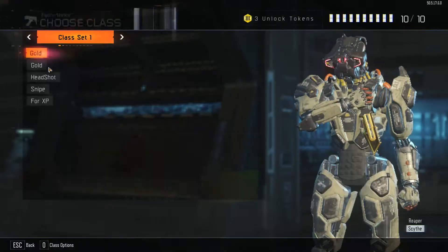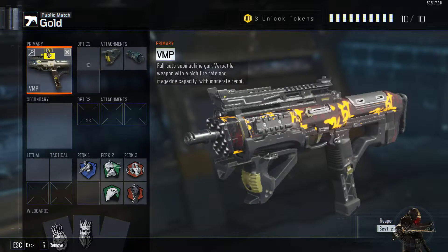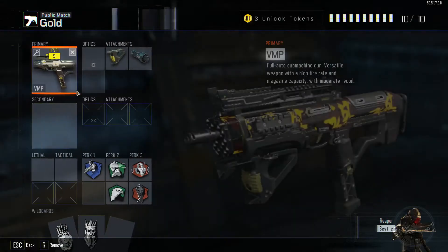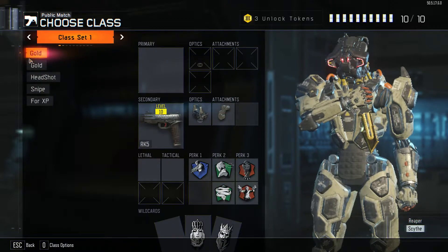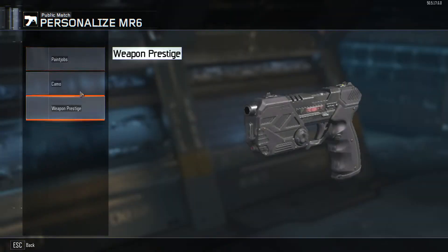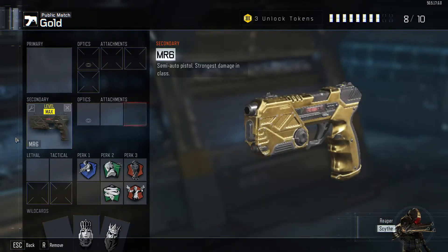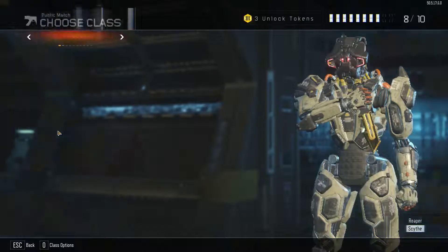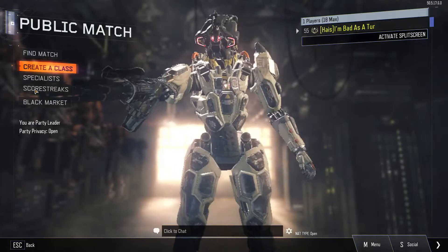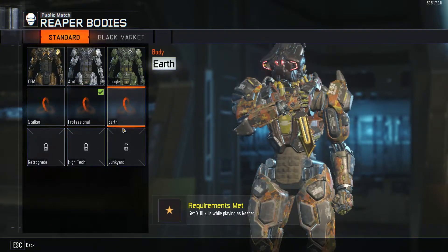We're going to check our stuff before we go to level 1. I've got my VMP with level 9 and a nice camo. We're also going to check out our MR6 with the new gold camo, which I tiredly tried to get headshots for because it's quite hard. MR6 gold — let's see if we're going to lose that gold or not. I'm definitely going to lose my knife for the showcase because I need to earn that knife again.